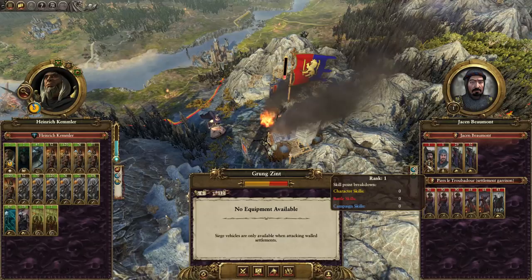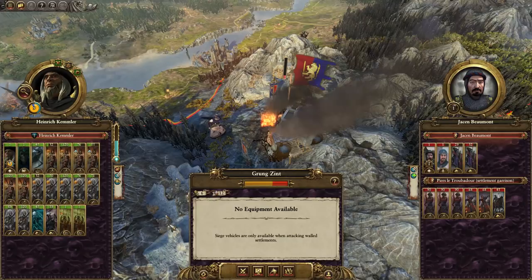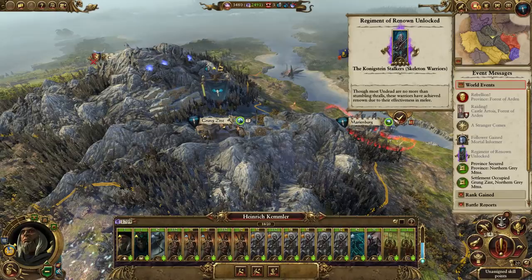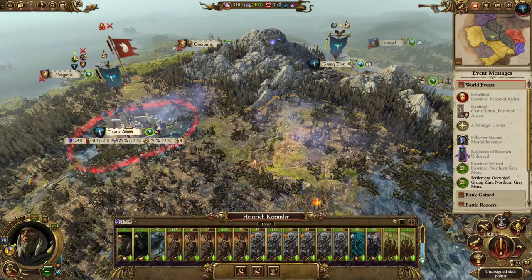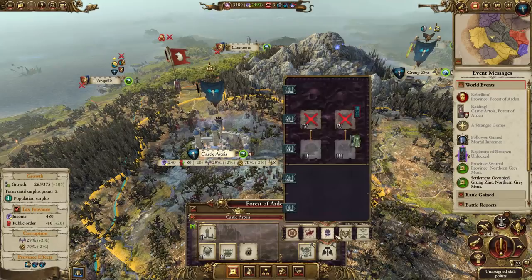We've got Grungzint under control. We can knock down that, but I'm going to hold off until we can upgrade to the Shady Township which we should be able to do next turn assuming I don't build anything. In the meantime I'm going to build a Balefire Brazier here. We need to start spreading this vampire corruption - it's going to be so important just to try and maintain this province.